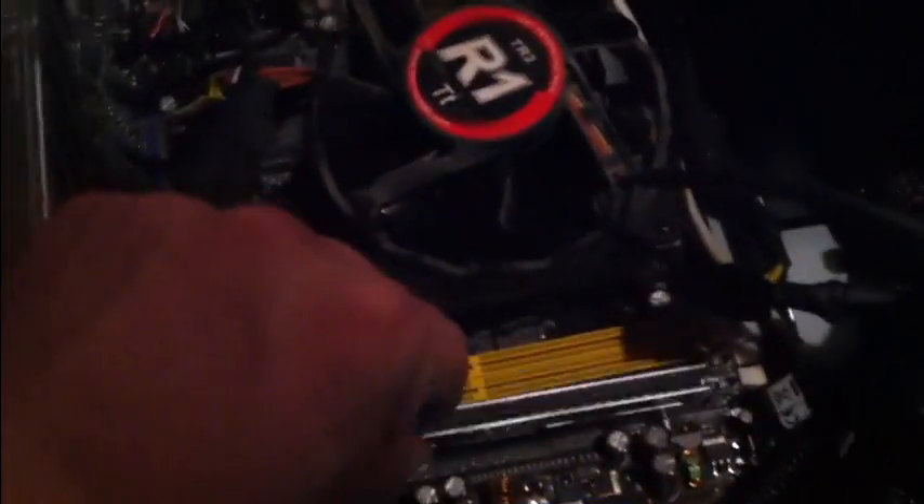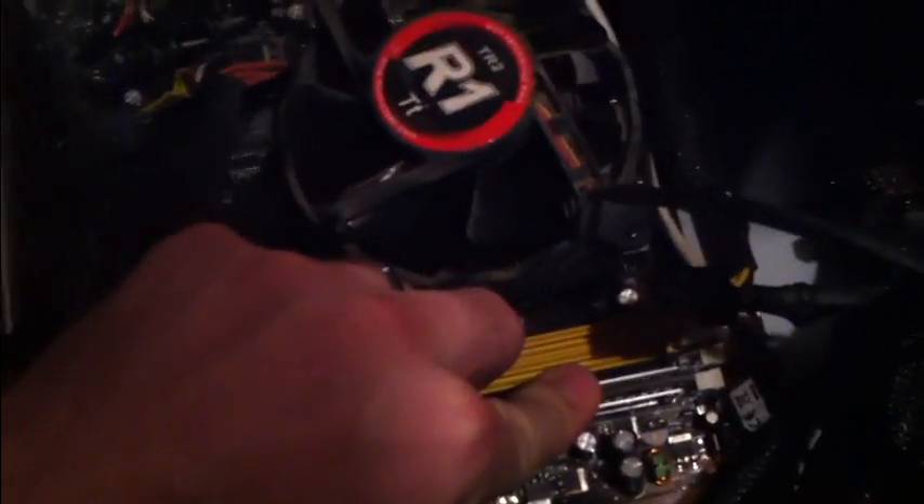For people who may not know, there are two clips on each side of the RAM slot — so four clips total per slot. All you have to do is line the stick up and press it down into the slot until you feel a click on each side. Let me try to get some light in here.